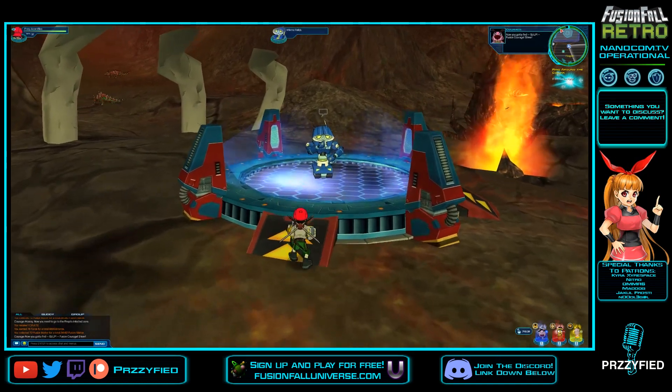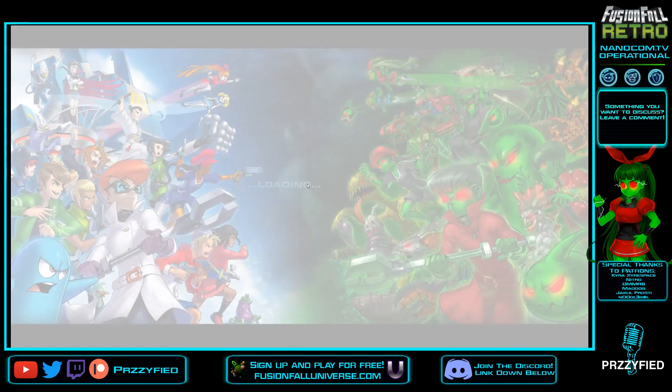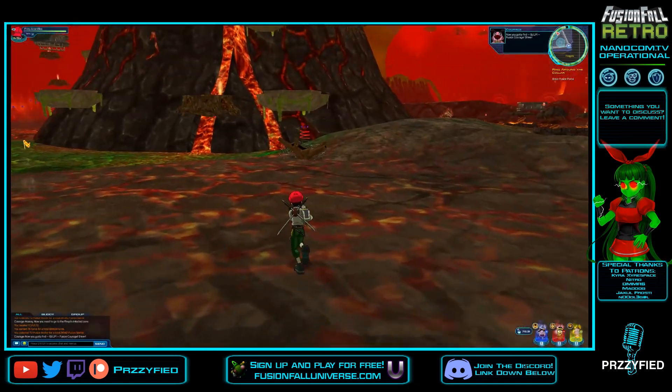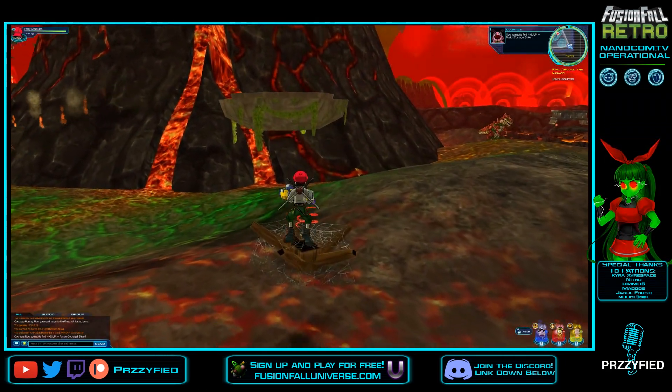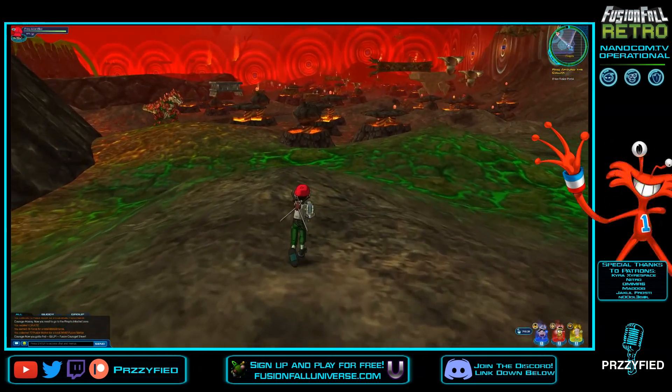We are at the Fire Pits Infection Zone, now we've got to find Fusion Courage — shiver! I guess I kind of gasped; I didn't gulp. Courage says 'gulp' so I guess I'd be like — I can't really gulp. That's a weird thing. Gulping? That's not something that I normally do.